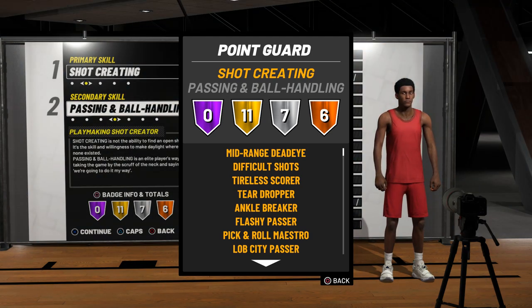Mid-Range, Dead Eye, Difficult Shot. Essa Tireless Scorer é muito boa porque é a badge que faz com que você possa driblar bastante, infiltrar e mesmo assim conseguir fazer a bandeja, finalizar a jogada sem ter muito problema se você tiver com menos energia. Tem aí a Teardropper, que é a badge pra você conseguir fazer bandeja em velocidade, saindo do drible, ou aquela famosa Floater por cima da defesa. Esse Uncle Brane — badge de drible do Kyrie Irving — é muito necessária.